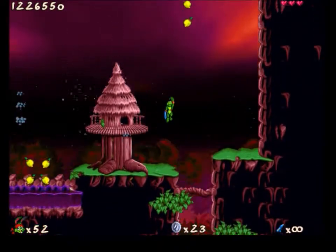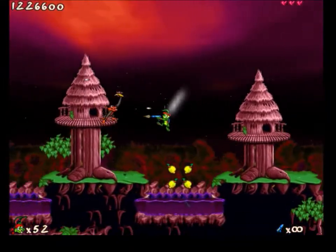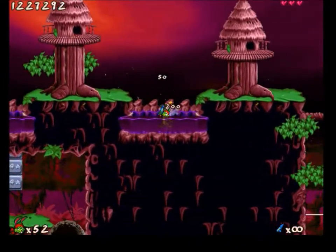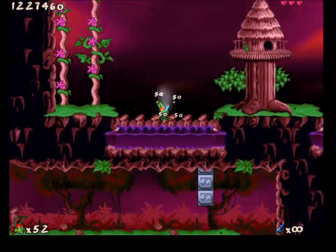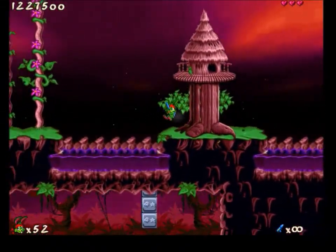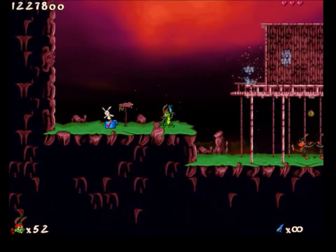Kill you. And now I have three healths — three hearts, hit points, whatever you want to call those. They're shaped like hearts though, so firmly hearts. And here we don't have arrows, but if you go in between these vines, you will get warped to this place. Exciting, isn't it?